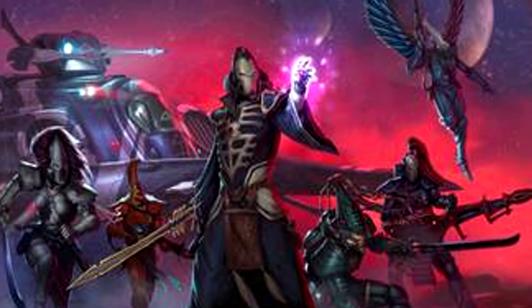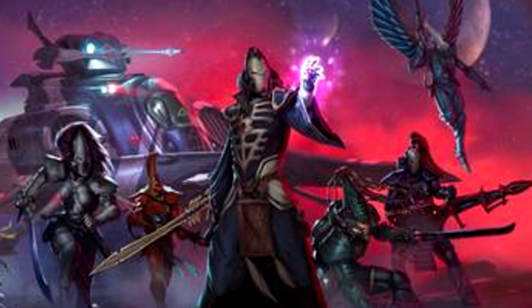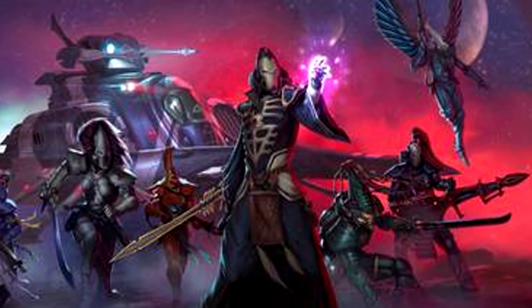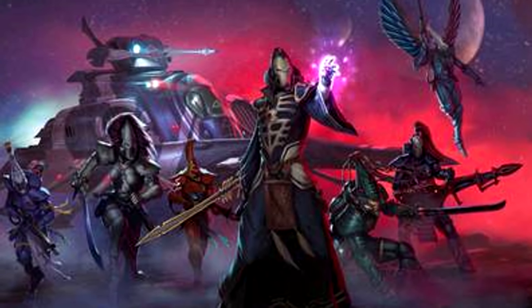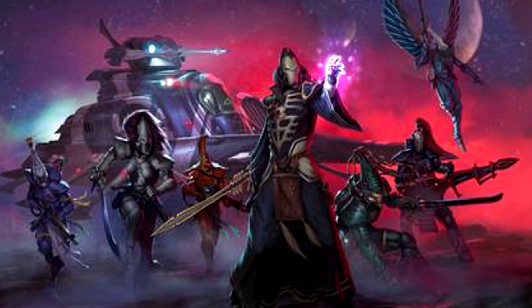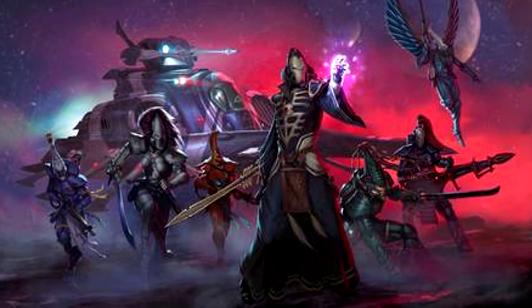A very interesting ability also allows your Crimson Hunter Exarch to turn 180 degrees instead of 90 degrees when it moves. Initially, I'm thinking that hitting on 2s and rerolling ones is the best bet, or possibly going with hitting on 2s and trading out the rerolling ones to keep your command points — I do think hitting on 2s is better than hitting on 3s while rerolling ones. Overall, what this tells me is that flyer spam just got a minor buff. This is just my initial first impressions since I haven't had any time to test anything out yet.